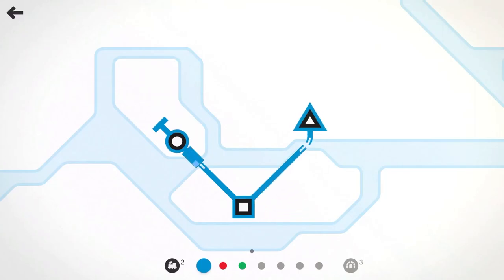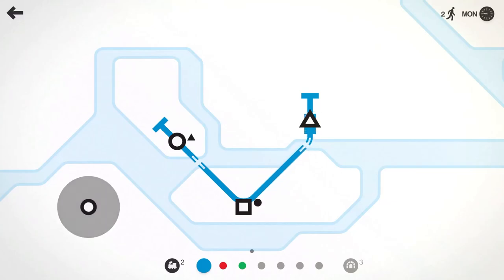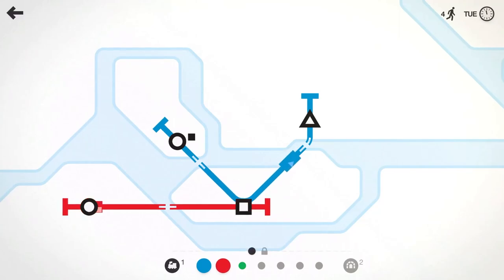If you haven't played Mini Metro before or watched any of my videos, it's a pretty simple game. You connect the stations, draw your line, and the subway takes people from station to station — circles to the circles, squares to the squares, triangles to the triangles. Easy to learn, but things get very complicated very quickly.